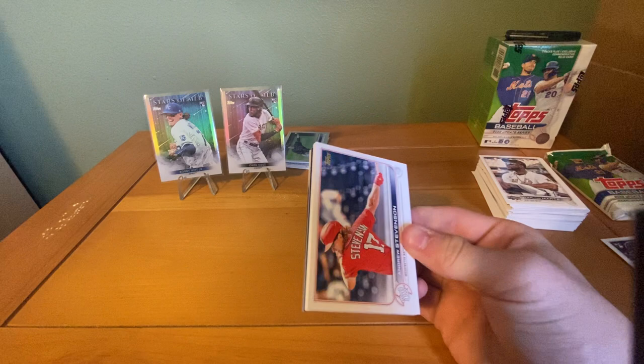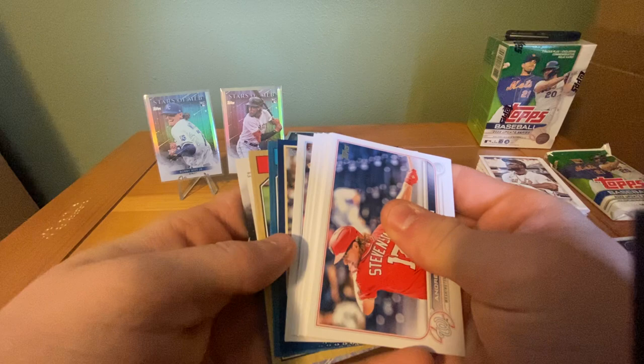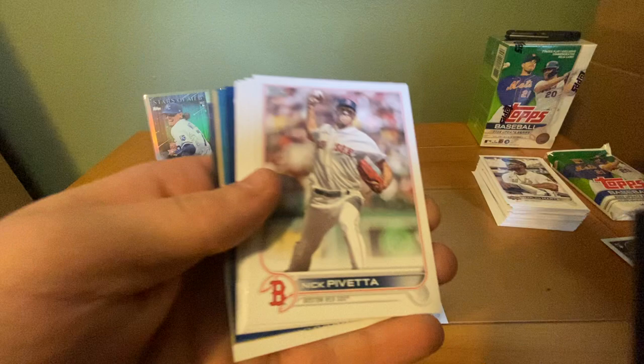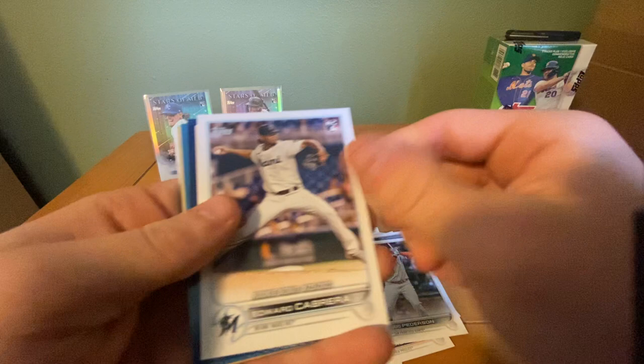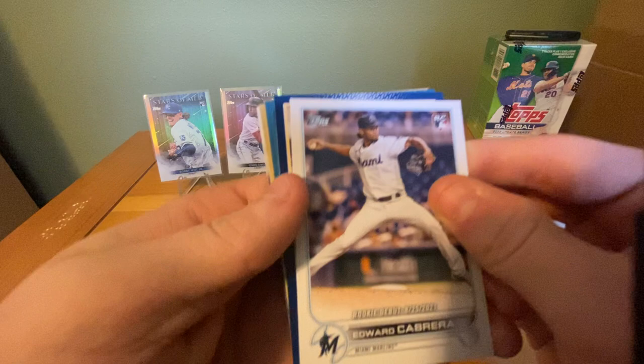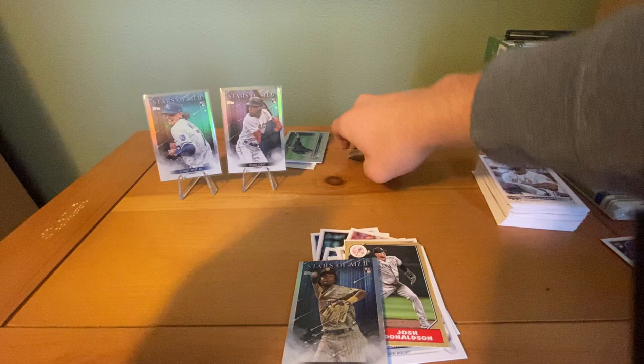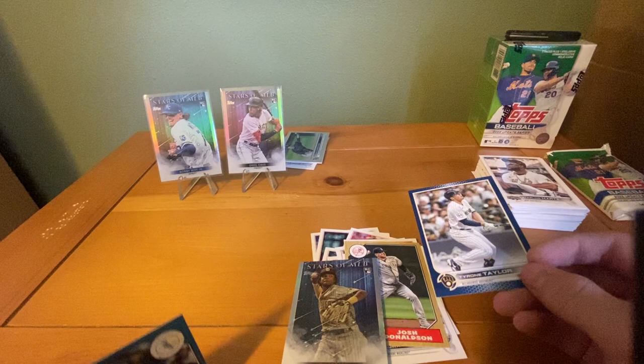In this pack we have a blue and a blue 87 — this pack is going to be kind of nice. We have Andrew Stevenson, Joe Smith, rookie combos for the Reds and Royals, Nick Castellanos, Seiya Suzuki — not a bad one — Nick Pavetta, Rich Hill, Joc Pederson, Edward Cabrera. Our blue border is Tyrone Taylor — not the name you want. Our blue 87 is Josh Donaldson and a CJ Abrams debut. Let's look at our blue — it's going to be Freddie Freeman. Not bad. We hit two blue parallels in the same pack!